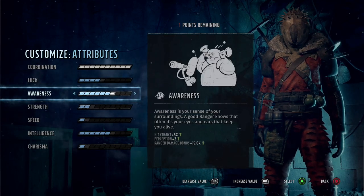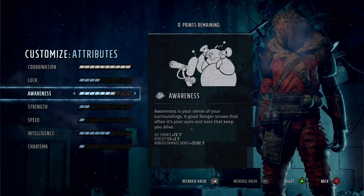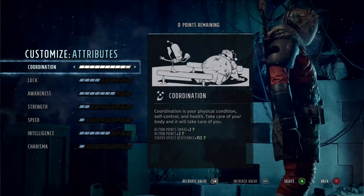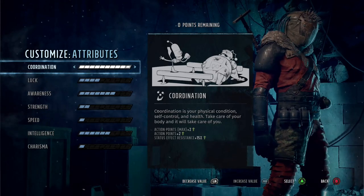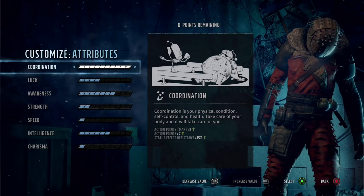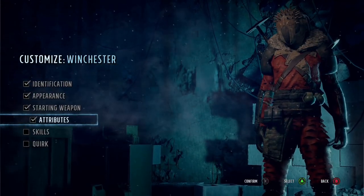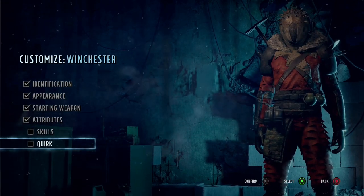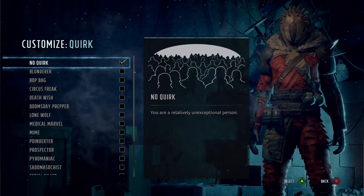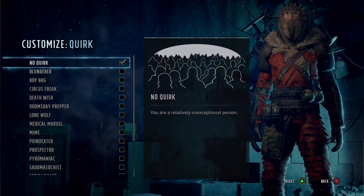If you feel the character doesn't have enough health, you could always put a couple of points into health. With this character I normally try to find a little bit of health elsewhere - getting the best possible armor is really the way to go. But 10 points in coordination is an absolute must with a good sniper if you want two shots. If not, maybe pair him with a pistol - one shot on the sniper rifle and one shot on the pistol.